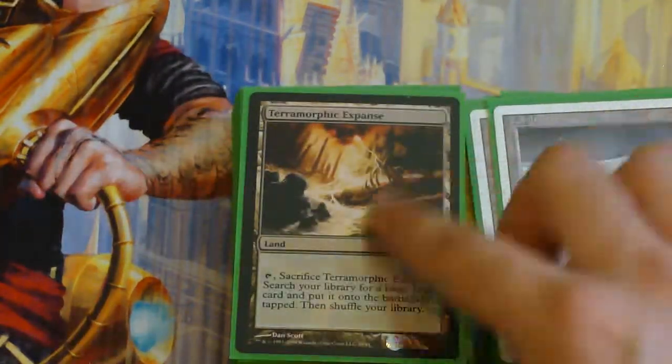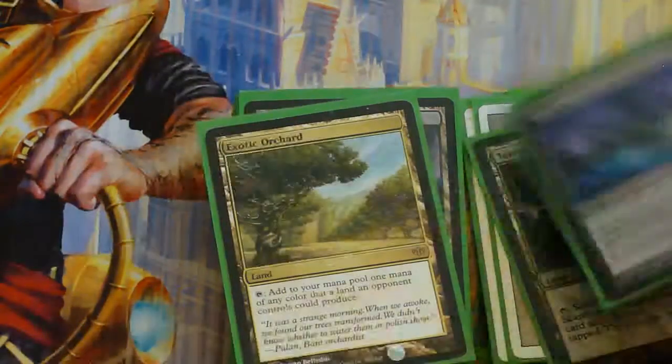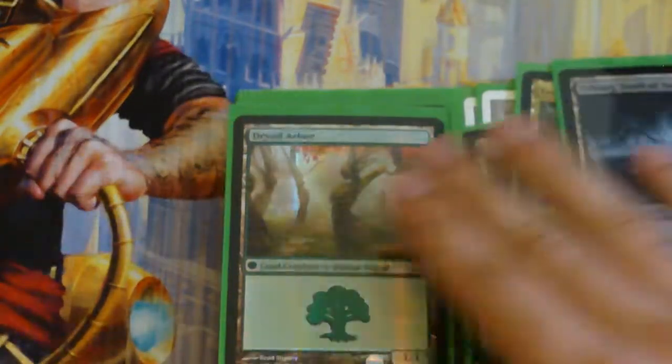Tundra Taiga, Terramorphic, Vesuva, Exotic Orchard, Urborg.